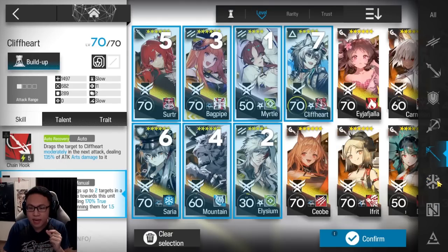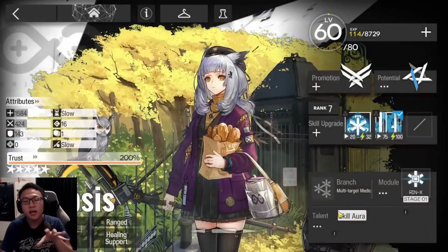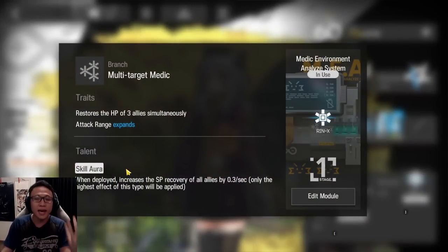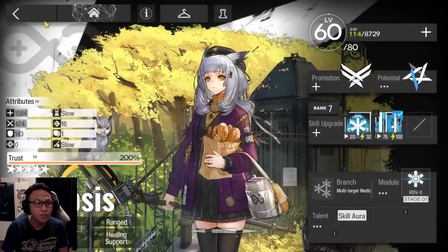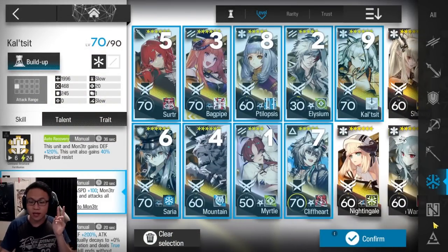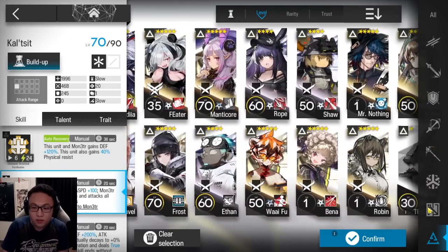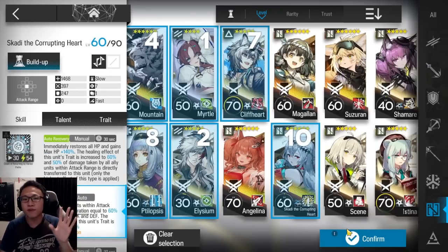Any other operators I might want? I'm going to take Telopsis to get some SP generation increase — her talent allows all your allies to have faster SP regeneration. I'm going to still take Calcid on her skill 2, since skill 2 helps against the weakness of the Blade Helm Trainee and also the Archer boss. And finally, I'm going to take Skadi Alter to boost a bit of attack — Skadi Alter is going to help me very critically here.